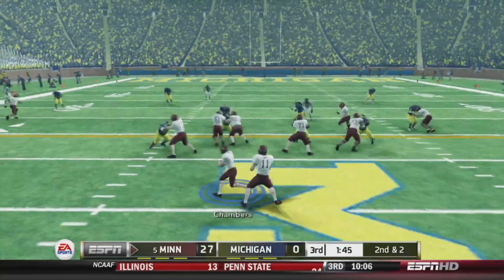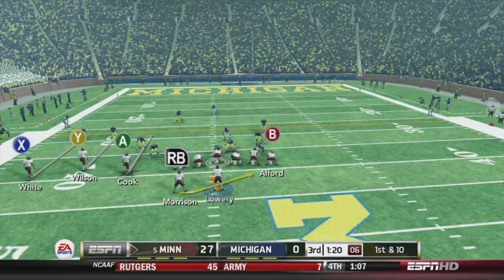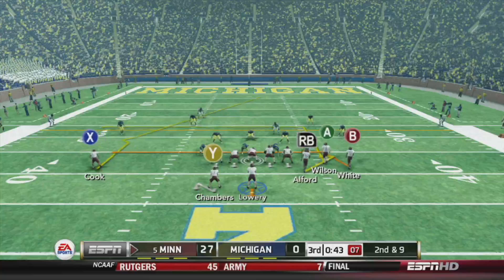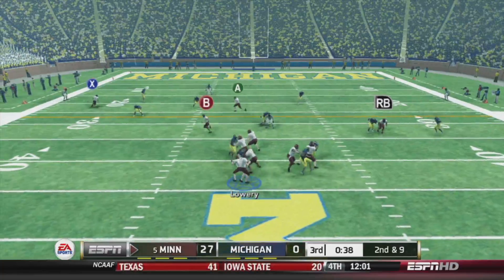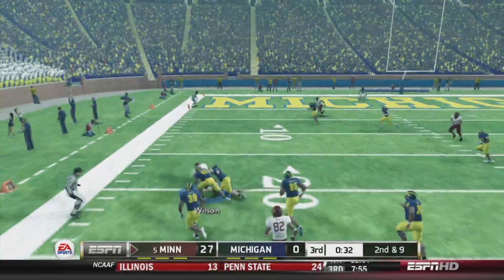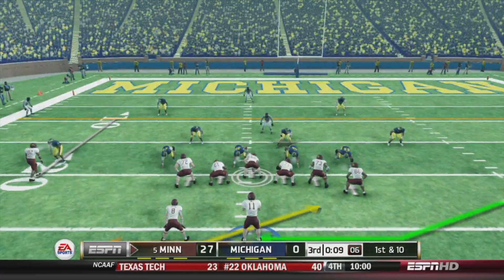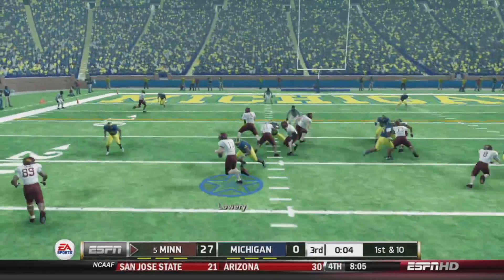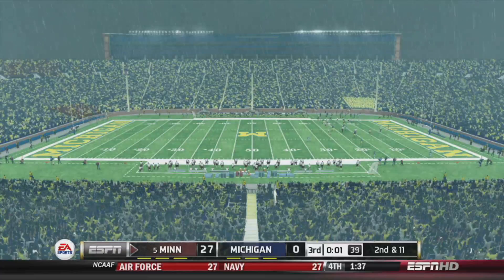First down run to Chambers, picks up first down to the 37. First and ten, read option keeping it with Morrison — picks up one. Second and nine, Wilson makes the grab, Wilson down to the 20 inside the red zone. Last play before the quarter ends — triple option with the receiver. Dave Johnson, we get the pitch off, he breaks the tackle but gets out of bounds, loses one.